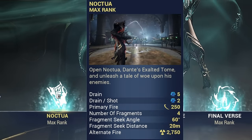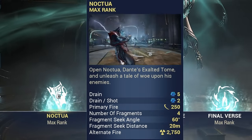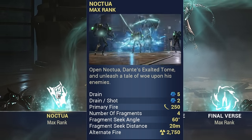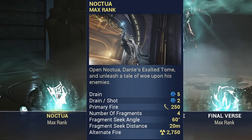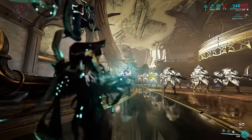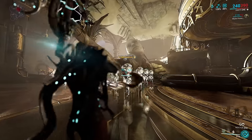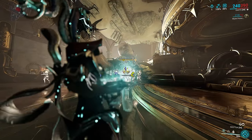His first ability is his exalted book called Noctua. Noctua is classified as a secondary weapon, so that means you can apply secondary weapon mods to it, but you can't equip secondary weapon arcanes to it. Noctua has two firing modes: the single shot firing mode which deals only slash damage, and an alt fire wave shot which deals radiation and impact damage.